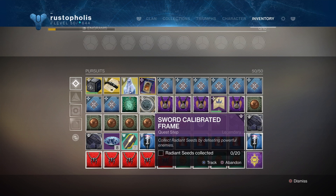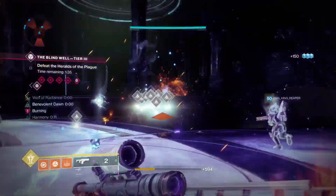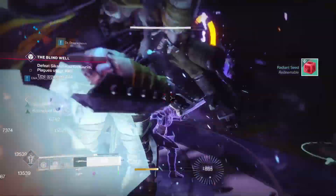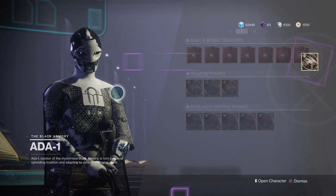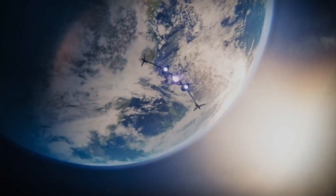After that you need to do your frame - go ahead and go to Petra so you can get your Blind Well bounty. Chances are people are already doing Tier 3 since we're so high light now. And if they do the overcharge to make it a Heroic Blind Well, you can knock that out and get a power drop as well. Go back to Petra, turn it in, and now you have the frame.